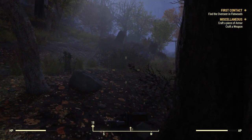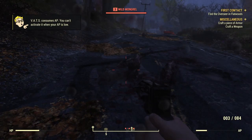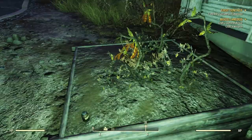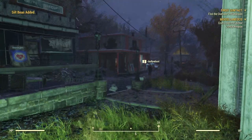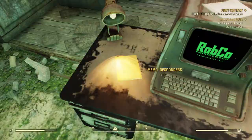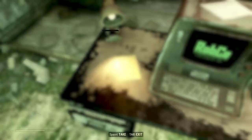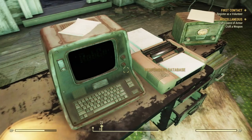And if the story doesn't draw you in, the world and the atmosphere definitely will. Fallout 76 is the first Fallout game that introduces more vibrant colors rather than the green tint in all of the other Fallout games. This really shows a world that's moving forward rather than spiraling into decay. I've only played a couple of hours and I imagine there are many parts of the map that have been blown into that familiar Fallout 3 or 4-esque setting — I've just yet to discover those areas and I'm really looking forward to it.